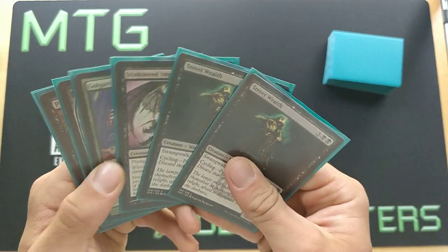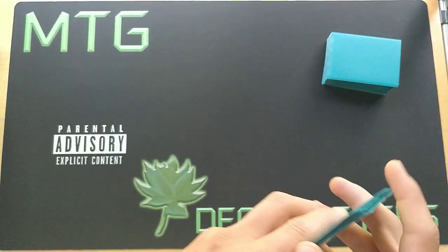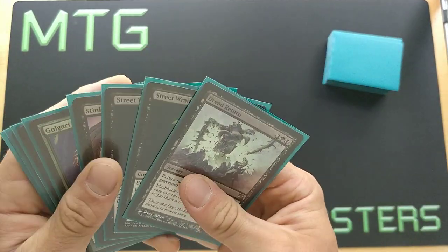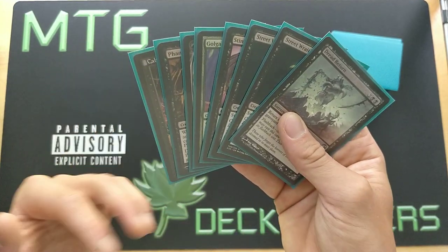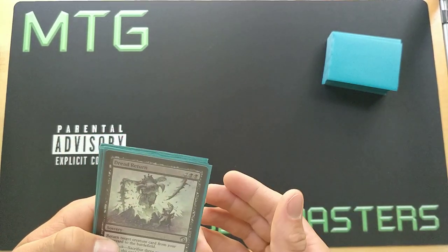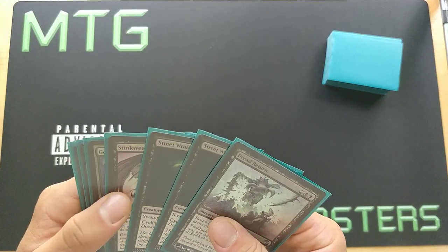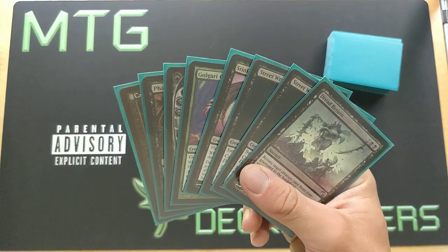This is of course a very powerful hand. Since we're playing Legacy Manaless Dredge, we will let the opponent begin because we want to be on the draw. Game one, opponents don't know what they're playing against, and 99% of the time people choose to be on the play, which means you're playing first. So you're going to be on the draw all the time — even if you win the die roll, you can choose to be on the draw.